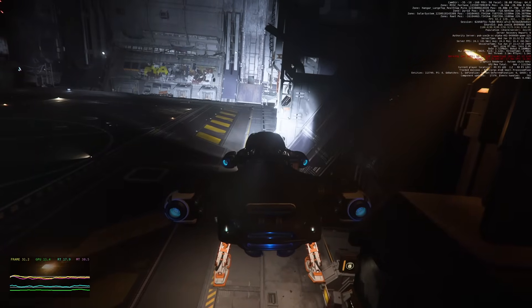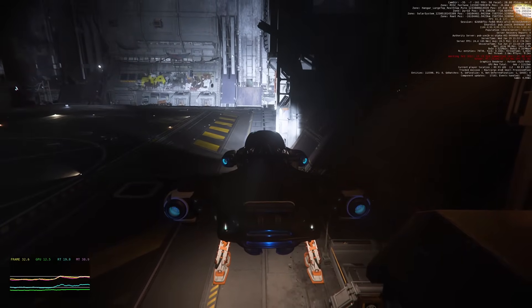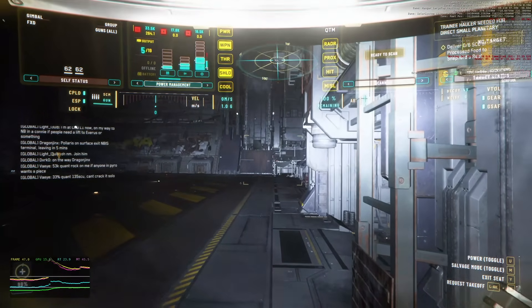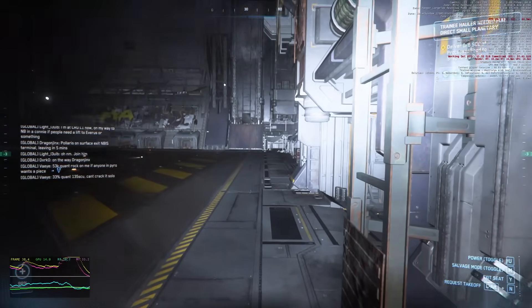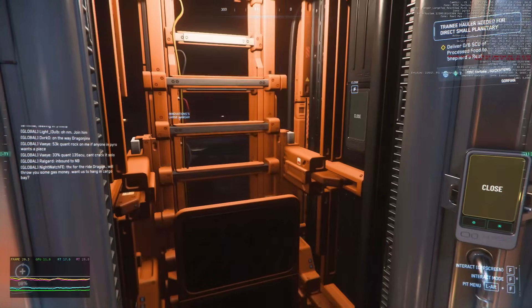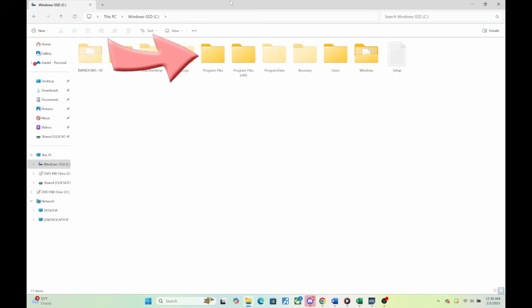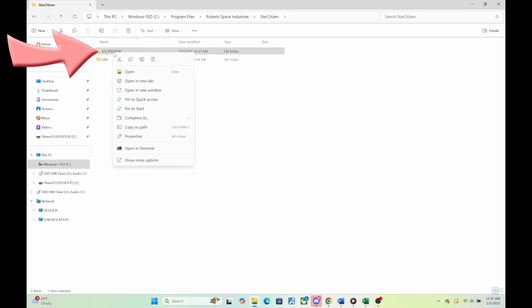When CIG takes down the PTU and you no longer see it in the launcher, the launcher does not remove the PTU copy of Star Citizen from your local storage — it's still there, taking up space. There is also a thing about SSDs you might not be aware of: the more full an SSD is, the sooner it will fail, and it will store information slightly slower. So where are your current — and possibly old — unused copies of Star Citizen? They're in your system drive, under Program Files, Roberts Space Industries, Star Citizen, and then the name of the channel. Old inactive channels like a 4.0 preview copy should definitely be deleted for space and longevity of your drive.